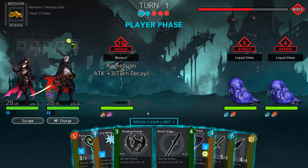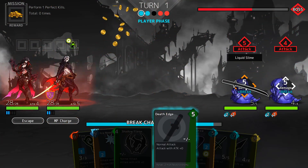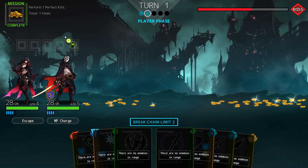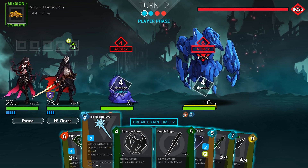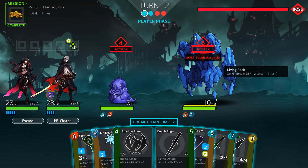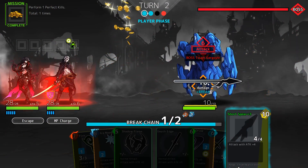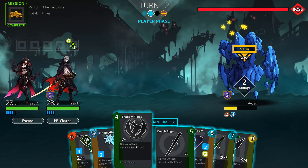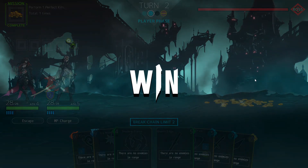Alright — Sturdy Stone Statue. We're going to start with an attack of three from Camilla, then Death Edge with Edge, and jump to Shadow Flame. We're supposed to perform one perfect kill, which we already got, so we're fine. Now this is the boss — if we kill the boss, we don't have to worry about killing anybody else. We start with Shadow Flame on Camilla, use the Short Spear which now does 10 damage to get a break on the gargoyle, then finish him off with Nagamaki. We finished off the boss and won, and we got that perfect kill we needed.